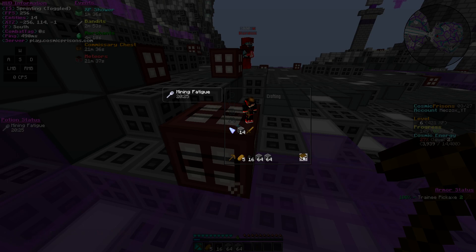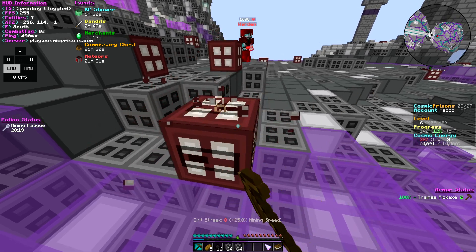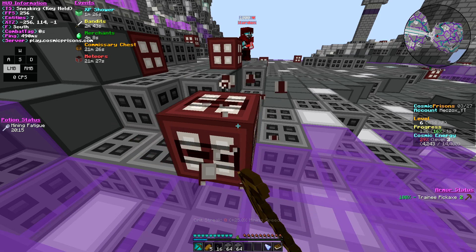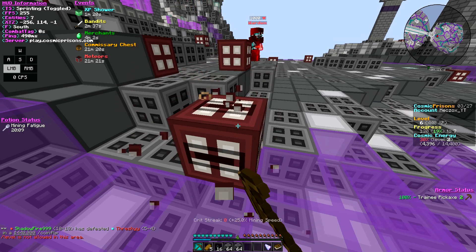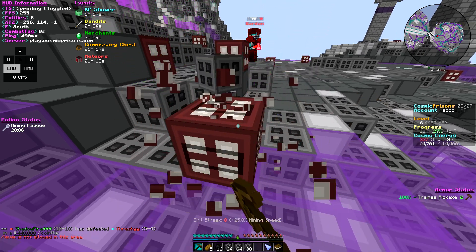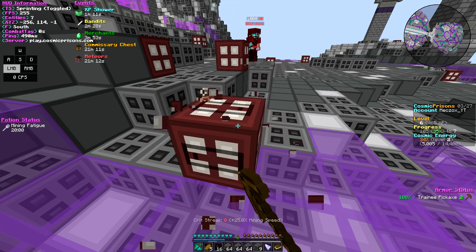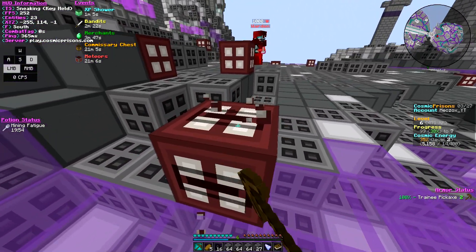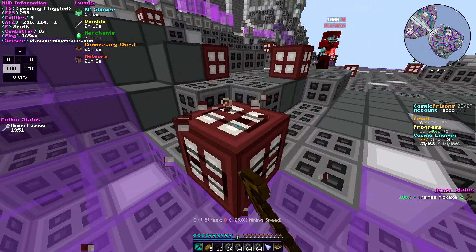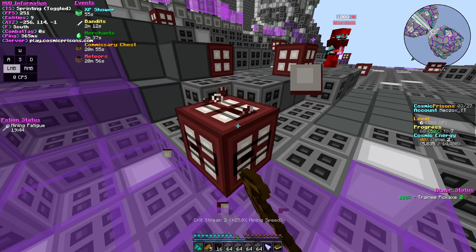We got a wooden pickaxe, wooden sword, a mystery simple enchantment, and a shard. Basically when you're mining you have a chance of getting a shard, and you also get shards when you level up. It will show you what you'll get for each level, and I believe every ten levels — when I get to level ten — I'll get a contraband, which is basically a crate that I open. It's something really new and unique to Cosmic Prisons and it's absolutely so enjoyable. If you guys are excited for this new series, please drop a like and subscribe.